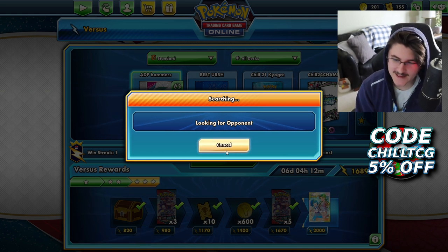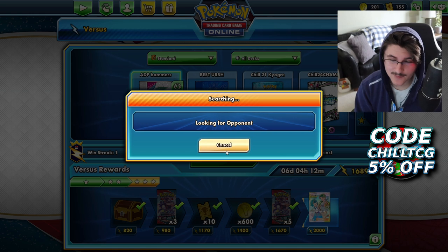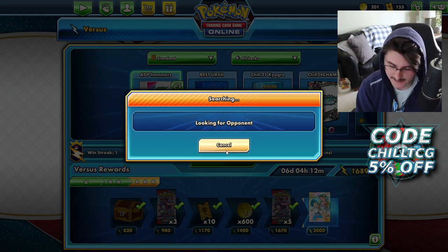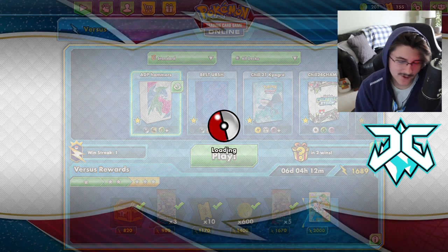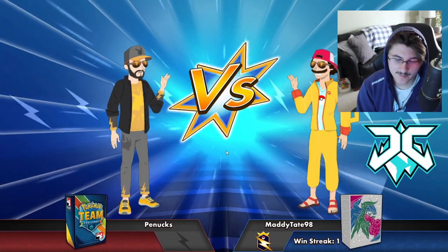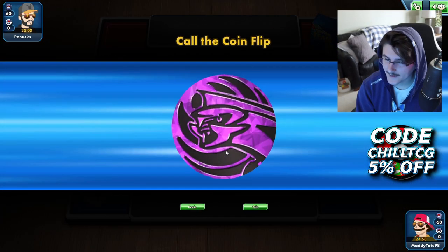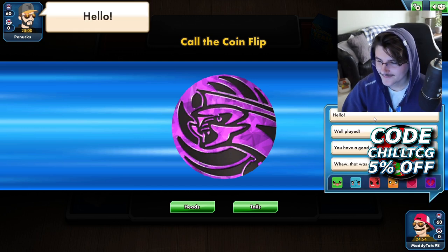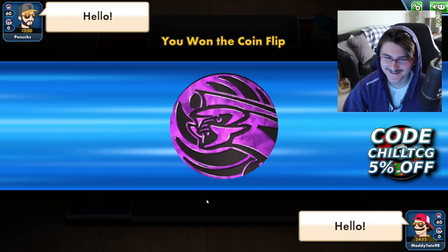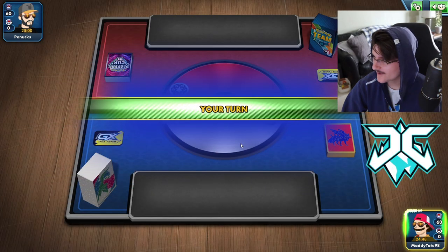A lot of times when you're playing ADP on the ladder, a lot of people just concede the game almost immediately because they know what they're in store for — and I understand that. But maybe we can get a close game here and showcase the deck a little bit better. We're going to be playing Pinox, who I believe might actually be my man from the Pittsburgh Pokemon podcast. We're going to want to go first here with ADP.